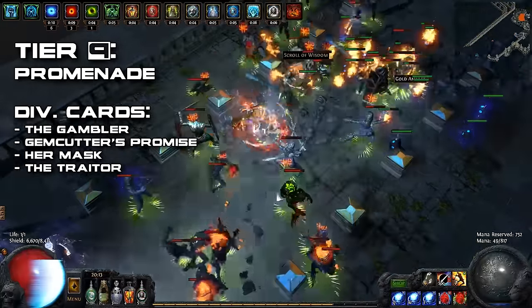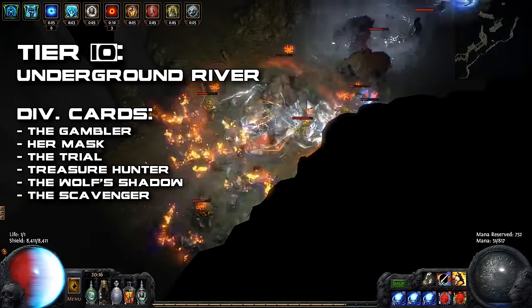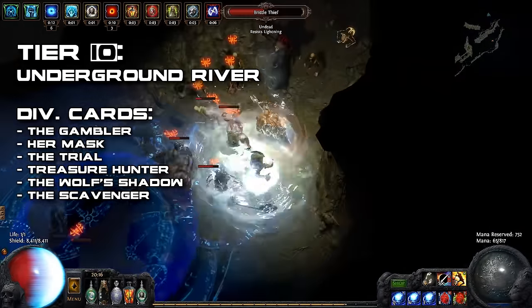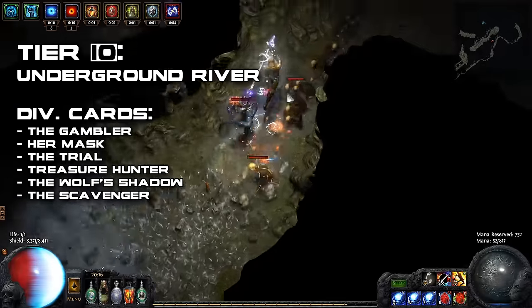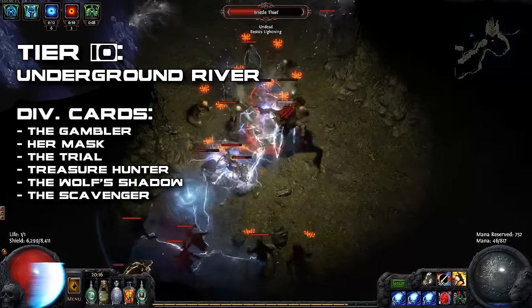Finally, for tier 10, I'd suggest you either go for Underground River or the Colonnade map. Both have great and easy layouts, however the Colonnade map boss can prove difficult for some builds. I personally went with the Underground River map.